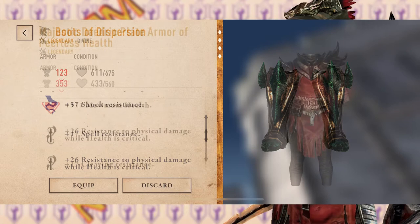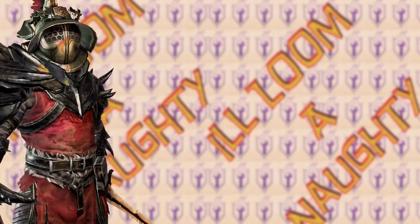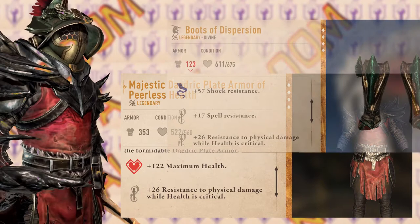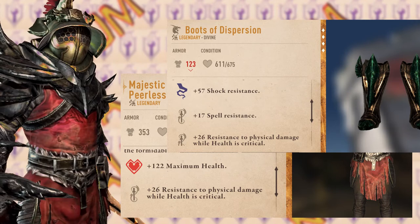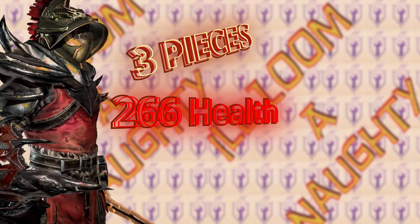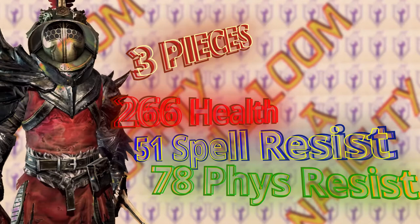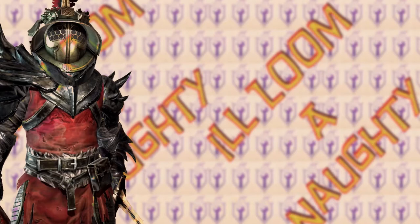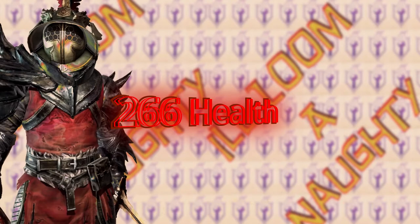In short, as of the making of this video, I believe the best enchantments to have on your gear for the most effective, well-rounded build is going to be health primary enchantment with spell resist and resist physical damage while health is critical as secondary enchantments. I believe the max values for those are 122 health, 17 spell resist, and 26 physical resistances. You can stack those on up to three pieces total to give you 266 health, 51 spell resist, and 78 physical resistance at critical health. Ideally, the best setup would be to put those enchantments in every piece of resist gear — Stalroom, Glass, Daedric Mail, Dragonscale — to create four very powerful defensive setups. But if you're trying to max out one specific set for best-in-slot enchantments, my opinion is to stick to primary enchantment health times three, spell resist times three, and physical resist at crit health times three.